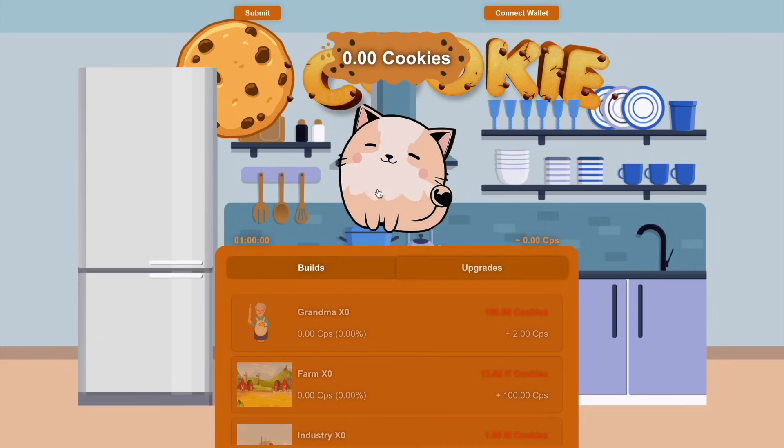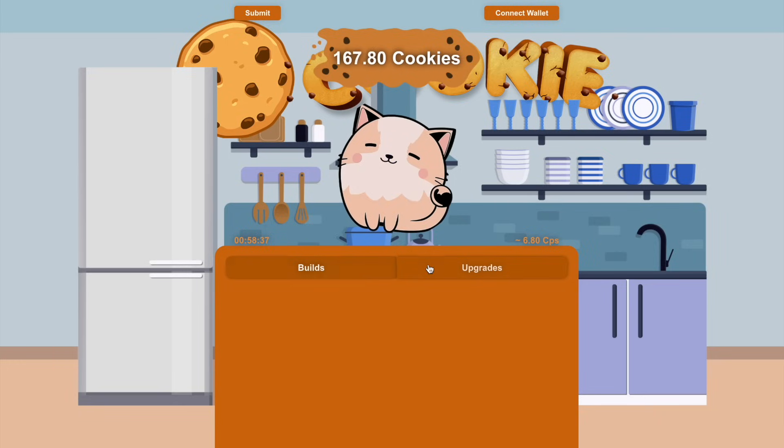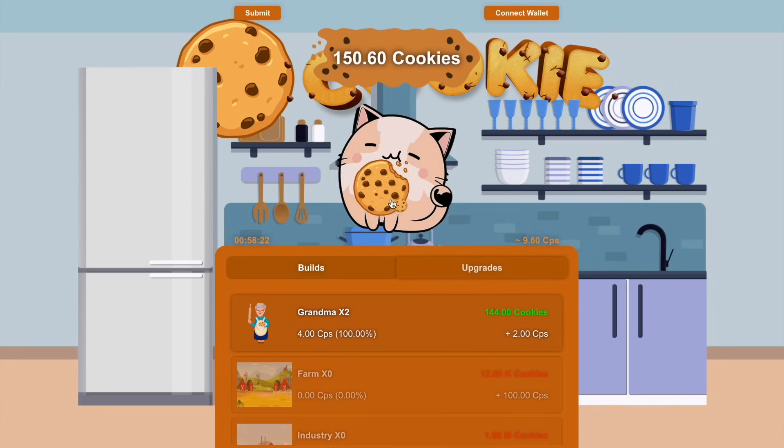In addition to the token and DEX exchange, I also want to tell you about the most interesting product of the ecosystem, namely the Cookie Cat Game. Its gameplay is quite simple — we'll be clicking on a cat to earn cookies. Cookies are the in-game currency with which we can buy various items and upgrades to increase mining speed and automate the process. Once we've mined the first 100 cookies, we'll be able to purchase Grandma, which gives passive cookie earnings every second. As we accumulate more cookies, we can unlock a farm factory, significantly speeding up the entire gameplay process.